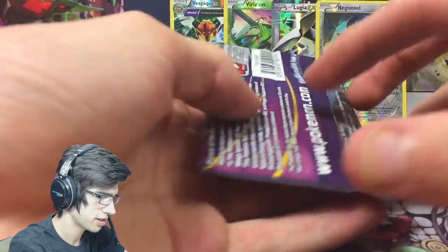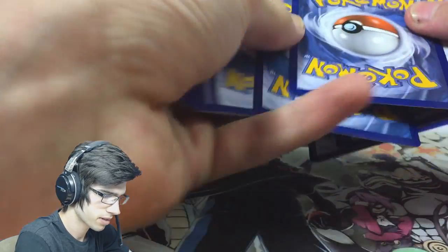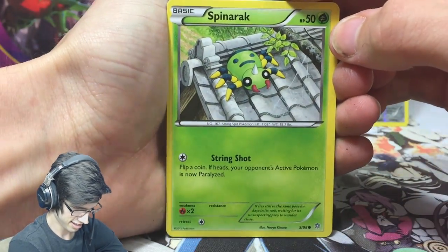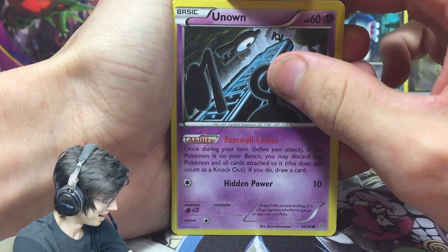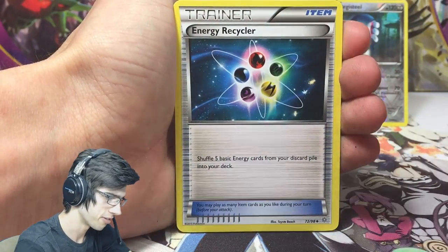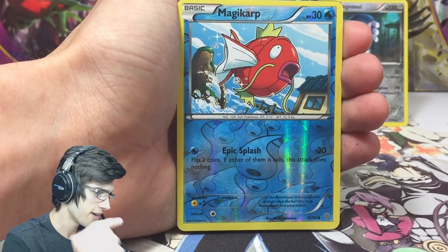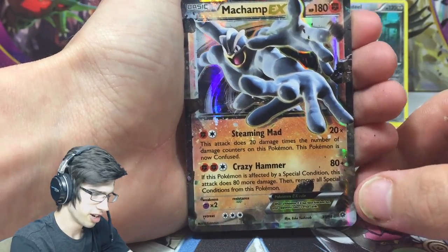They're handing me the rares — I don't know, there's a code, but they're also handing me something else. Let's go! The hype is there — let's see what we got. Hopefully I can get a Hoopa. We got a Klefki, an Energy Recycler, Whimsicott, a reverse Magic Cup — I told you whenever there's a reverse Magic Cup you know there's something good — and we got Incineroar!